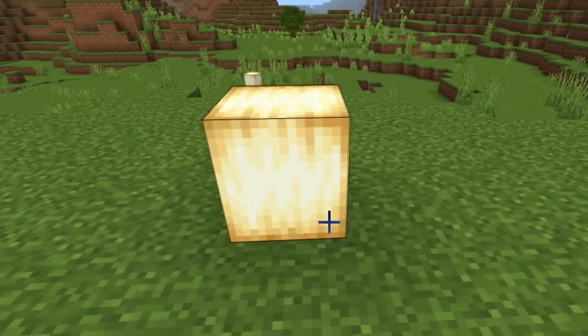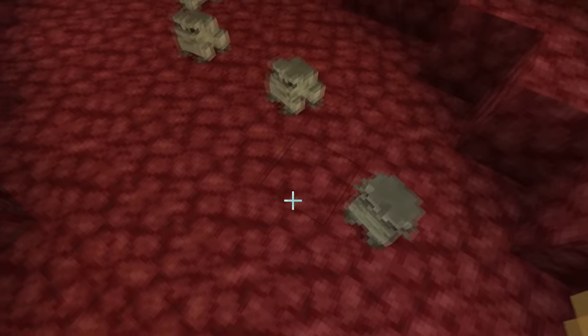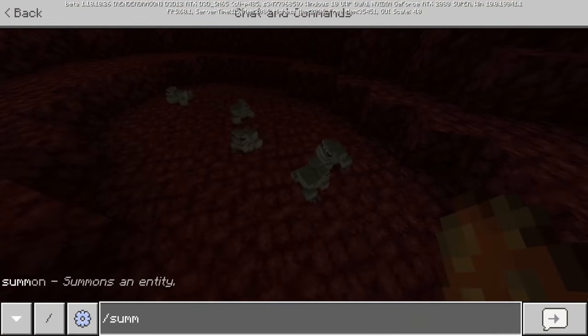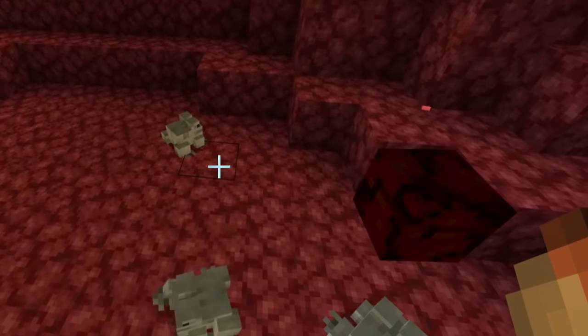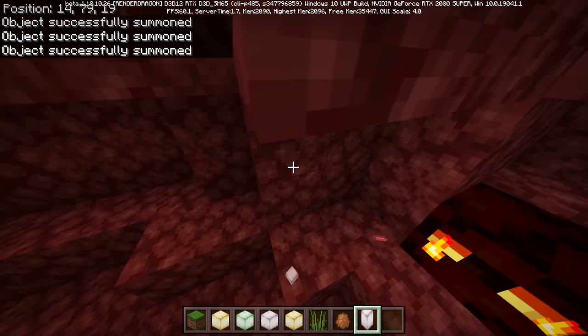The reason it gives off light is because of all the fireflies they've been eating. Now what's really funny is in the nether, you're only going to get the white variant of the frog, which is the tropical one. And if you have a magma cube spawned in here, that's not going to be eaten — they only eat small ones.